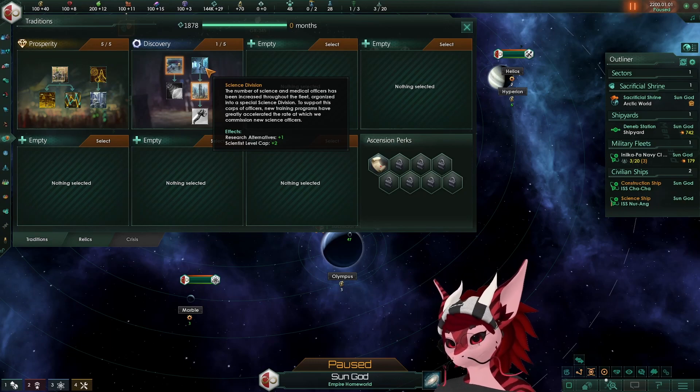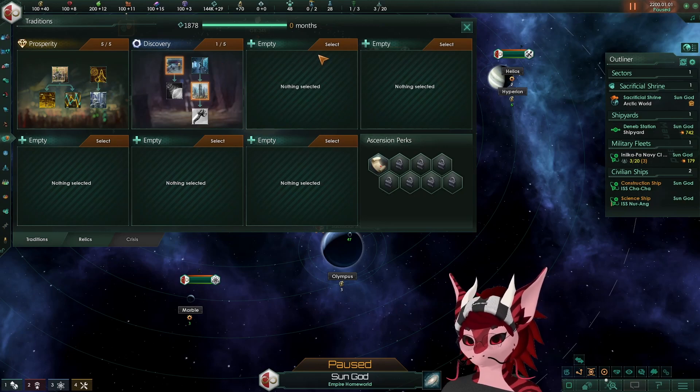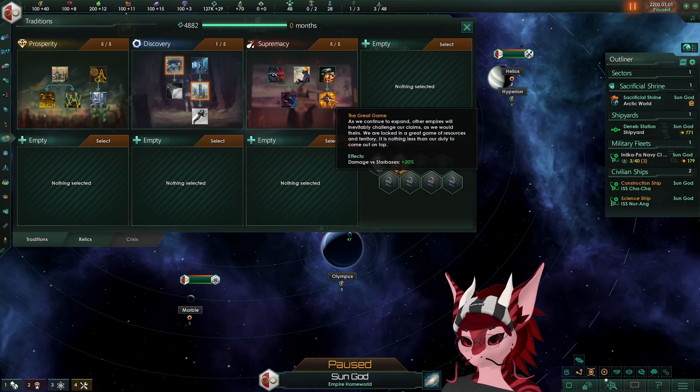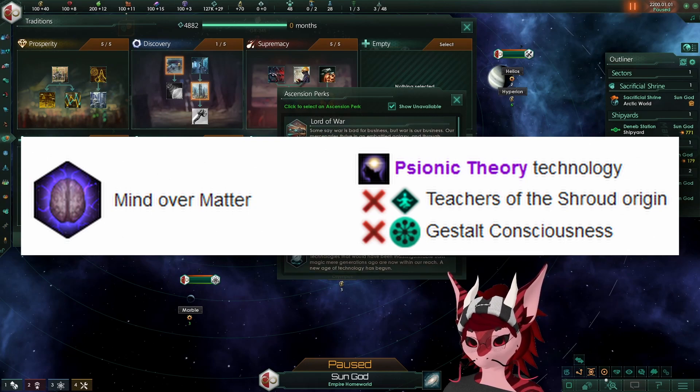This is very important, since we benefit a lot from being able to roll psionics early on, and this will help us do that. After dipping into Discovery, we start Supremacy to be able to finish this before year 30, and if we do finish researching psionics before year 30, we can go Mind Over Matter and start the psionic tree.